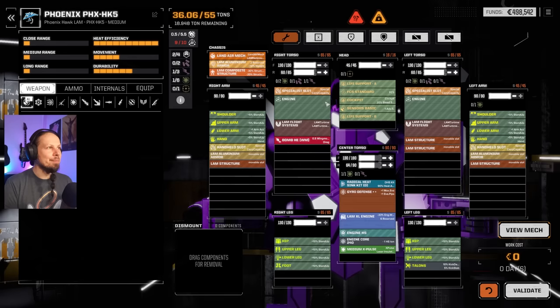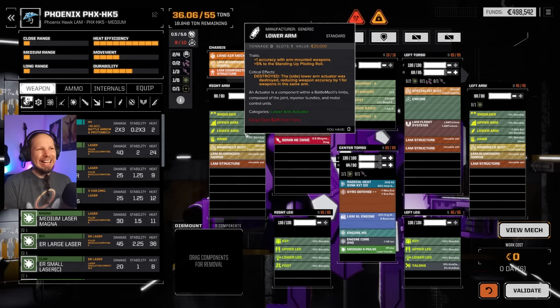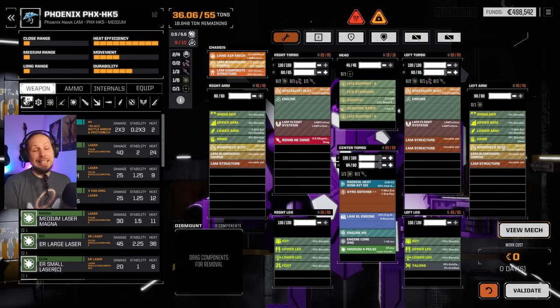We need items, we need weapons and then we are good. What I just realized is that most of our weapons are torso-mounted, which means we can totally make a punch build happen and still attack with our torso-mounted weapon. We can also think about handhelds, but let's see where we're going with this first.